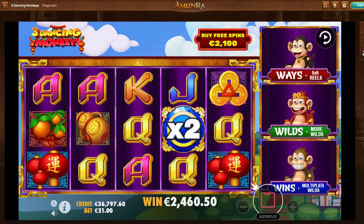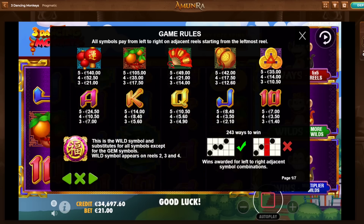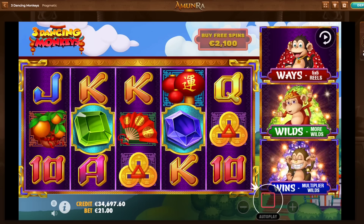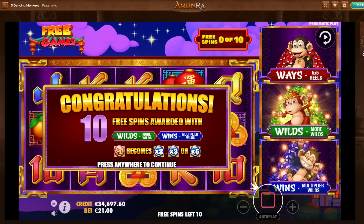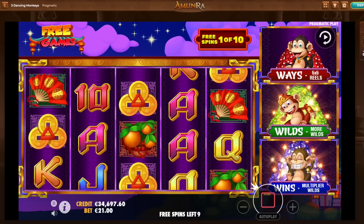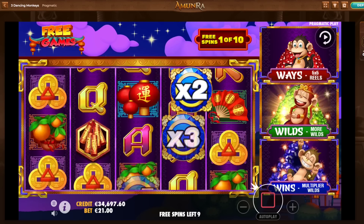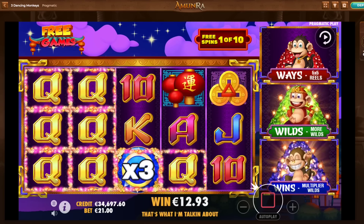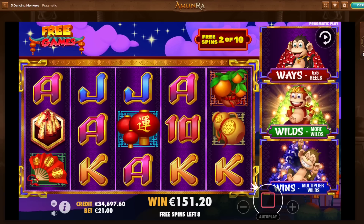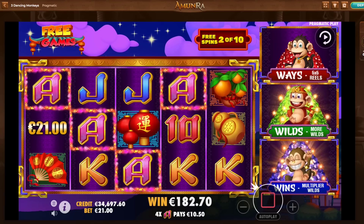2,460 euro there. One more bonus buy. So yeah, the lantern is the best payer. We don't get 5x 5x reels this time. We only get green and blue — the regular reels. A lot of additional multis. 3x. 151 euro there. 21 euro back.